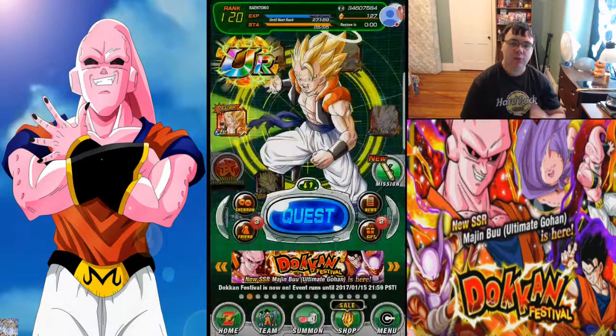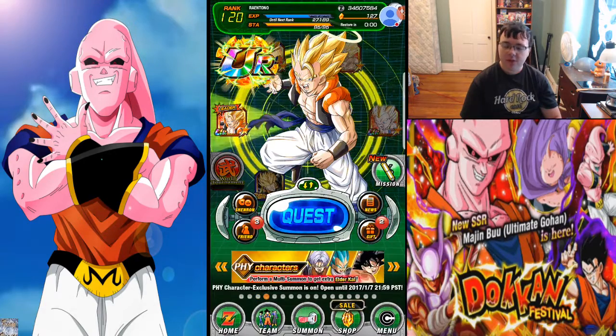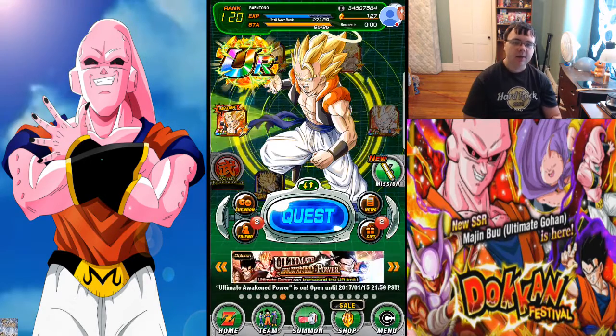Hey guys, what's going on? It is Ray Antonio from Ray and Plays here, and today we're going to be jumping into the mobile game Dragon Ball Z Dokkan Battle. This game is a freaking amazing game for anyone who likes Dragon Ball Z, and they are adding characters from Super that have characters from Dragon Ball. It is essentially just kind of like a card collecting game but with actual battle animations when you actually use them — kind of like if Yu-Gi-Oh was real or on the phone.